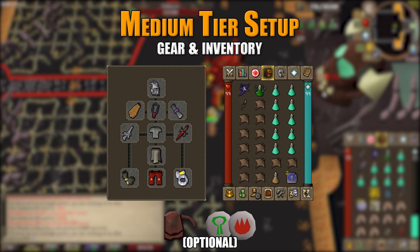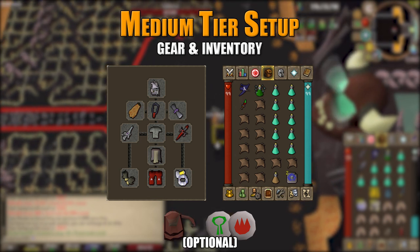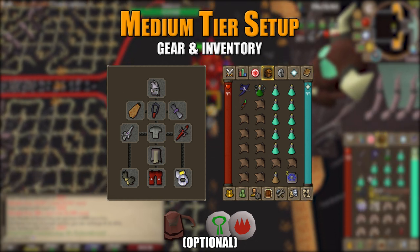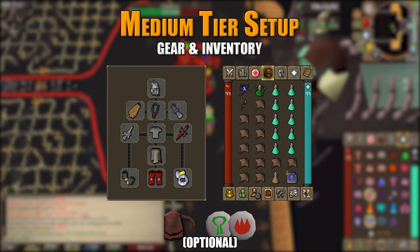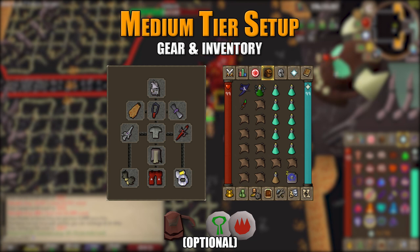In the inventory for medium tier, include the spectral spirit shield — it cuts the prayer drain from a mechanic in half. The special attack weapon is again a dragon dagger. We have 10 prayer potions, one divine super combat potion, two Taverly teleports, a stamina potion, and the rest is food. Once you get experience and can extend trips, you may also want a rune pouch with nature runes and fire runes for high level alchemy.